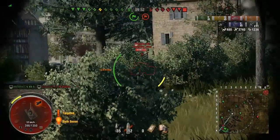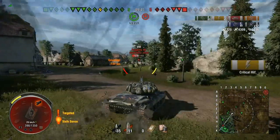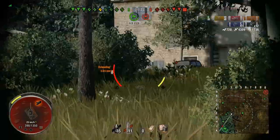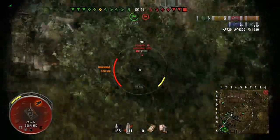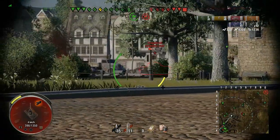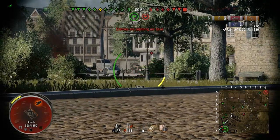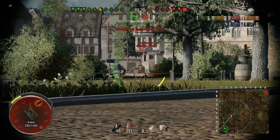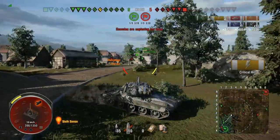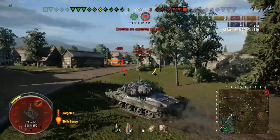I get up behind this VK and give him a nice shot of HESH-love into his rear for 471. He's going to be dead in a second — I want to get rid of him so nothing is troubling us from behind. The Patriot is the one in the cap. There's a Progetto here — we get lucky that he bounces — but we pen him for 569, which is an absolute juicy roll. We're already up to 4.3k damage and 1200 assistance. We try to get a shot at this guy but he's hiding behind a building. He obligingly pulls out and we get a nice shot into him for 545. The HESH is a beautiful thing.